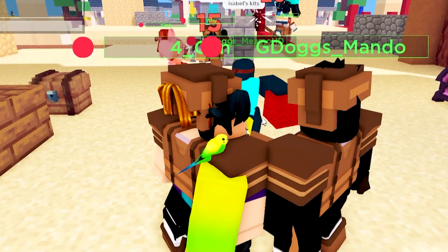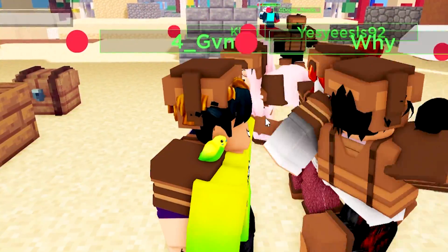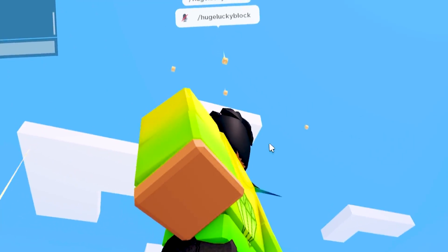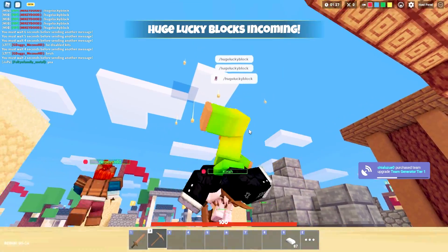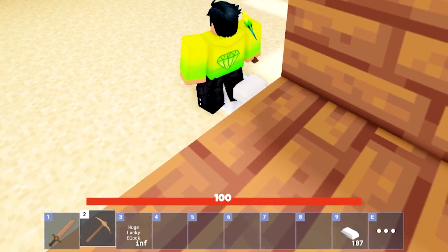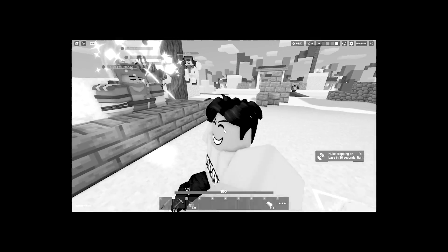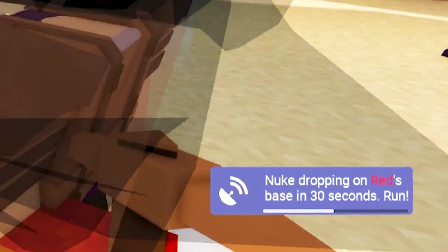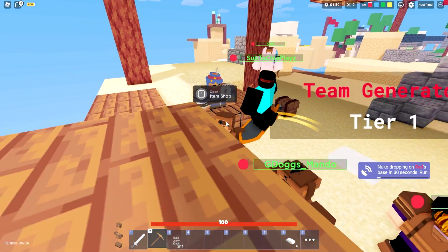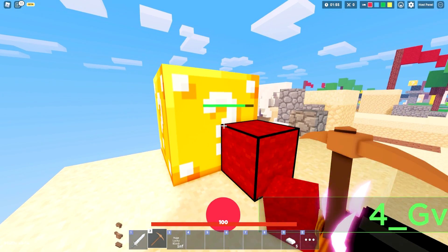I'm gonna be spamming this inside of the chat because apparently these new lucky blocks actually give you a ton of new items, so let's spam that a few times. Oh my goodness guys, you can already see it raining in the sky — huge lucky blocks incoming! What my enemies don't know is that I'm secretly gonna be having these huge lucky blocks in my inventory.